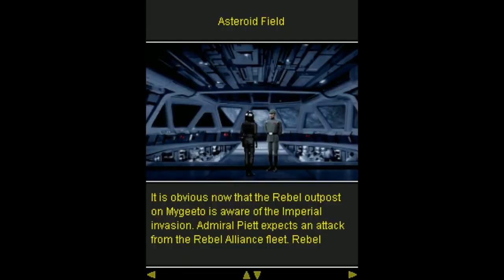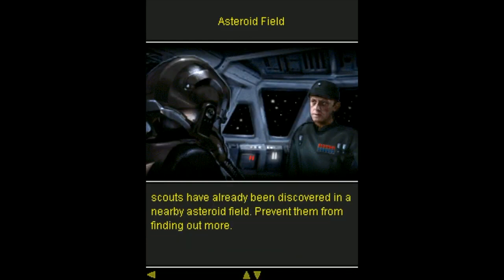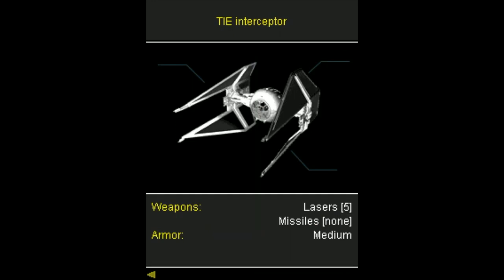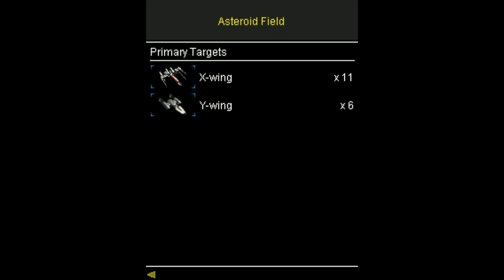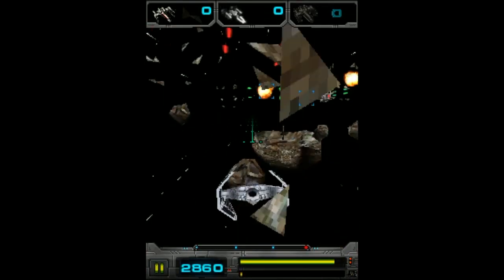Before the start of every mission, the game shows a list of targets that need to be taken down to successfully finish the level. In the first mission, players scout the planet's orbit for enemy activity. The game continues with 4 more missions leading up to the attack of the rebel base. After each mission, you will get a score depending on how many enemy fighters you have shot down.